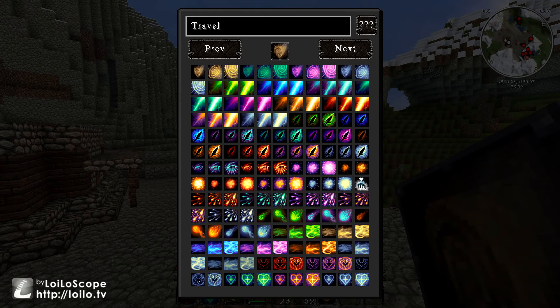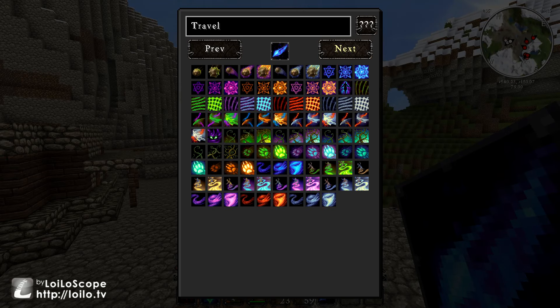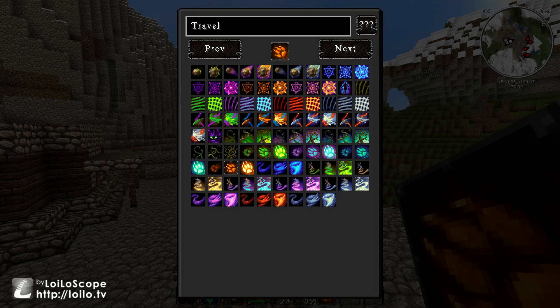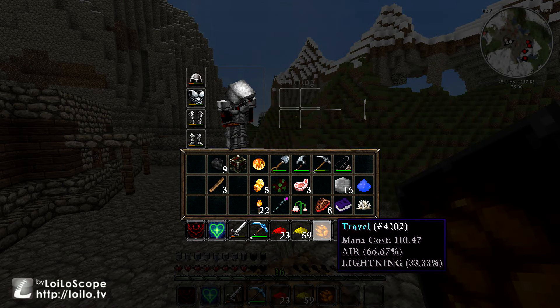My spell is done — it should be named Travel. This is the interface that you get. You can basically select any icon you want for your spell. What would be a good one for running really fast and doing awesome things? Travel could be a paw — it's going to be this paw. Then you just press Escape and you have your Travel spell. It's 66.67% air and 33.33% lightning. The air probably comes from the slow fall and the leap; the lightning comes from the haste.